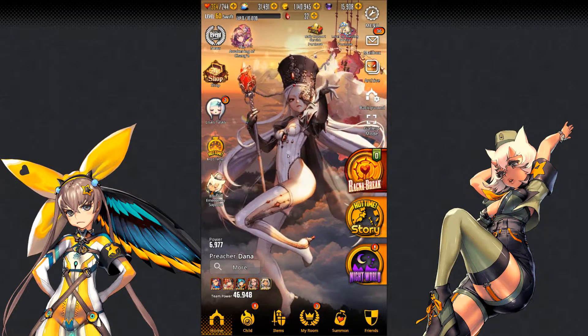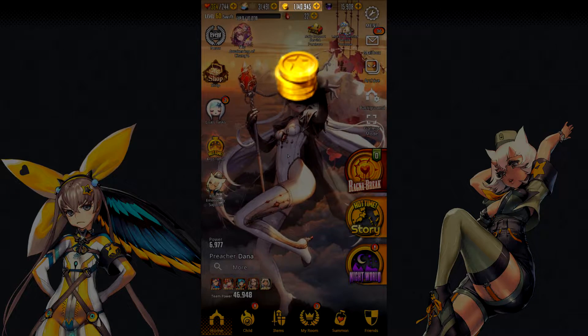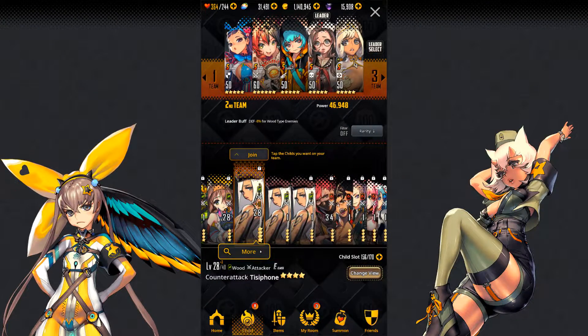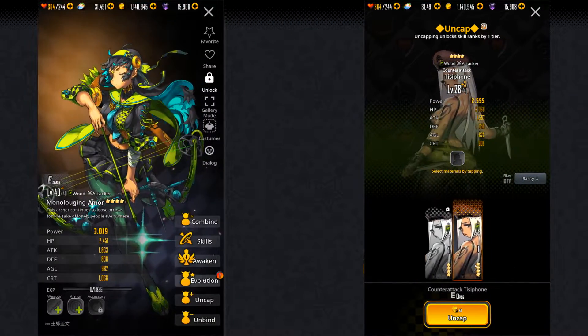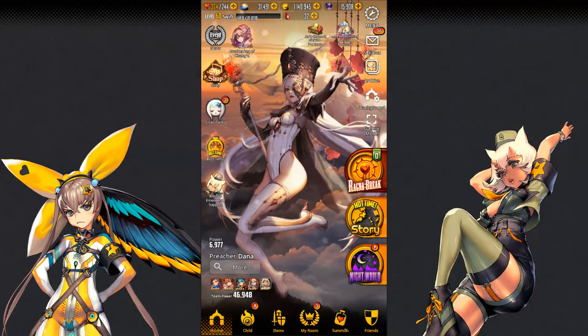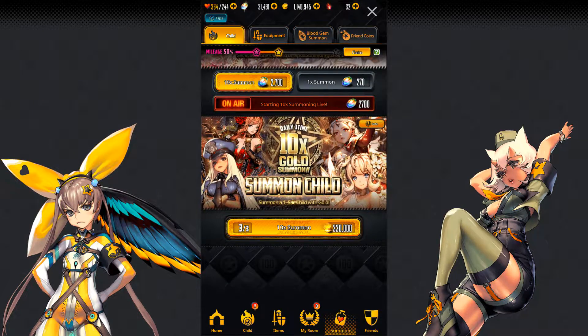The first type of currency we're going to be talking about is gold. Gold is used for absolutely everything. Pretty much everything that you do in the game is going to cost at least some gold. You're going to be using it for uncapping, evolution, upgrading armor, upgrading weapons. Just about everything requires a little bit of a gold sacrifice. You can also summon using gold, but doing this too much will run you out of gold, so try to resist the temptation. That said, gold summon can get you 5-star units, so it might be worth it to do it every once in a while — just not too much.